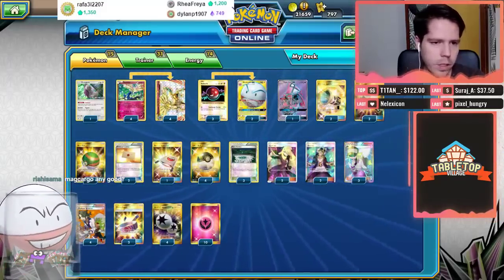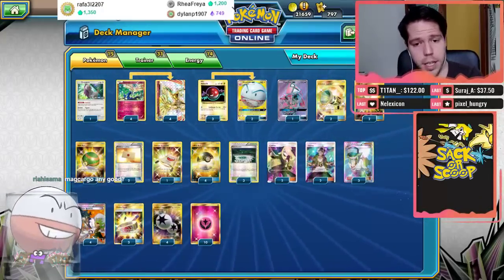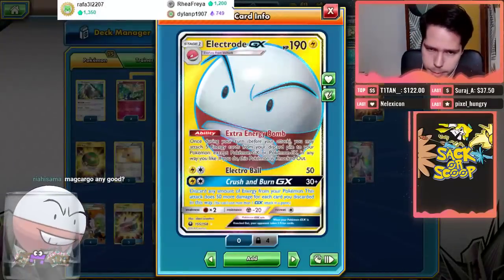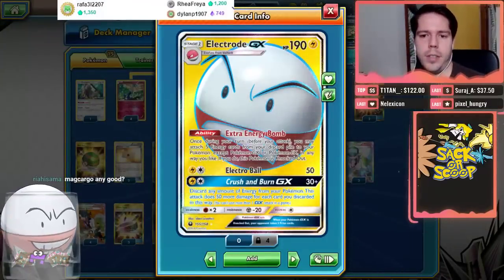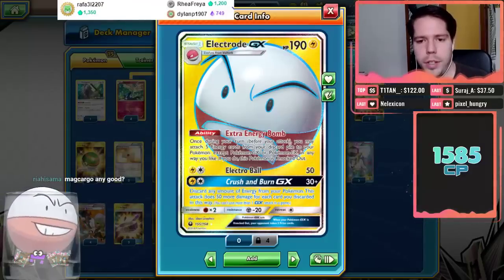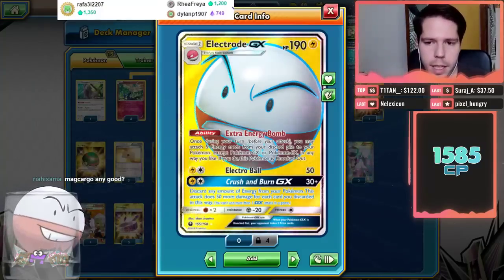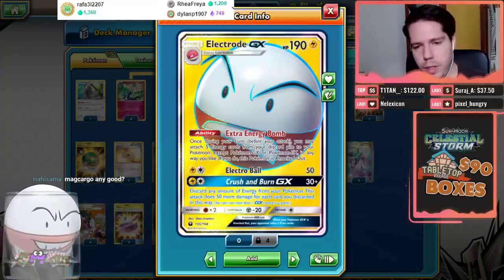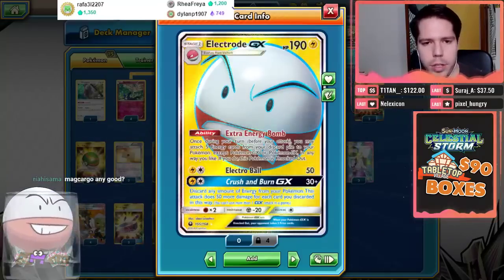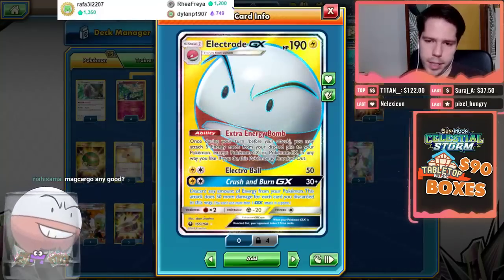This is an Electrode GX deck. We have Cernia's Break and the 3-2 Electrode GX line. Electrode GX has 190 HP and its ability, Extra Energy Bomb: once per turn before you attack, you may attach 5 energy cards from your discard pile to your Pokemon — except GX or EX — in any way you like. If you do, this Pokemon is knocked out. We use Electrode GX to attach extra energy to the field so that Cernia's Break deals a lot of damage.